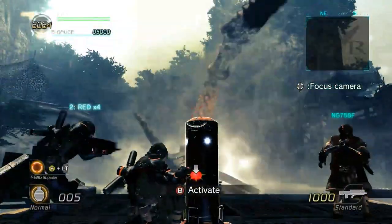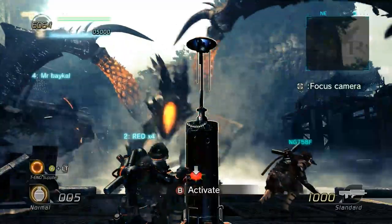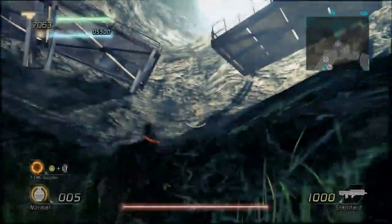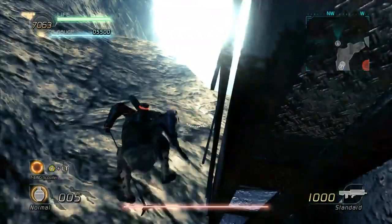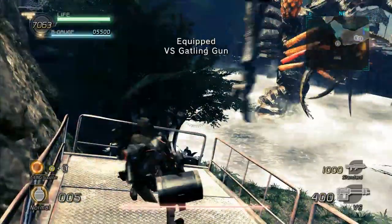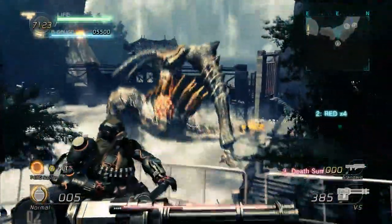Welcome to Lost Planet 2. This game is built on a large scale, as you can see here. This is, I think, either the first or second boss. The way the game is made is you go through a level fighting small enemies, and you fight a big boss at the end. That combination has always worked for me — I love these kinds of games.